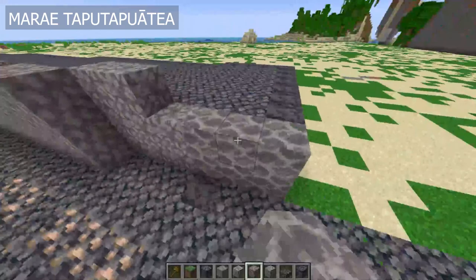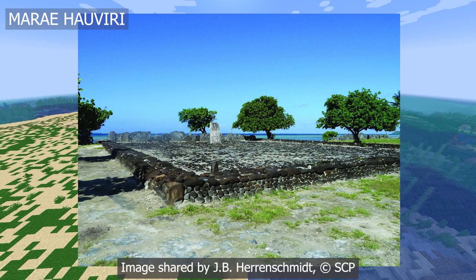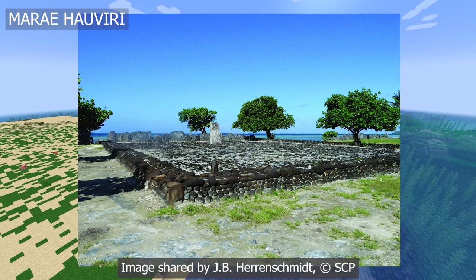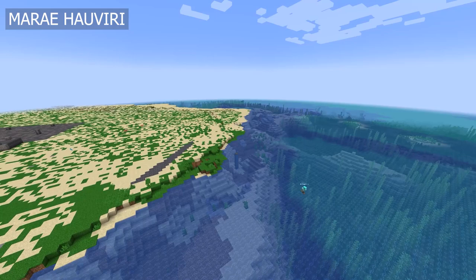Marae Hauviri is the marae where the Tamatoa high chiefs of Ra'iatea were invested. When Emery recorded this marae in 1925, he noted that it only had the platform at the back and a large white stone. After reconstruction in the 1990s, Marae Hauviri now has a paved courtyard of basalt cobblestone, as well as the controversial wall surrounding the courtyard. The final site I'm building today is Oputaina, a less opulent marae on the coast that sits directly next to Marae Hauviri. Oputaina still has an ahu, but the platform is generally shorter and the courtyard is made of sand rather than paved in basalt cobblestones.